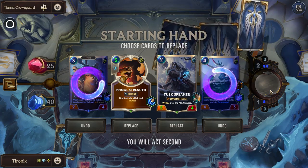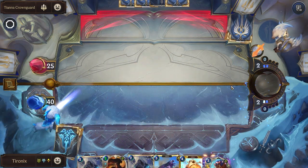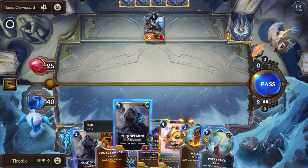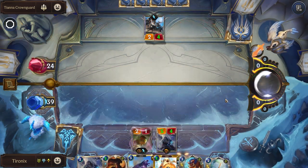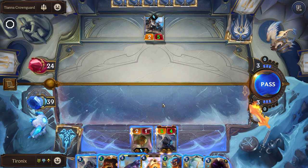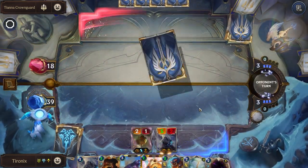Let's get rid of some of these. Nice to have our Tusk Speaker in our opening hand. Sadly another round where we don't start with the Attack Token. Normally you only want to play Tusk Speaker either to trigger Plunder, or on your off turn where you can't attack, since you can still get that Nexus damage down. Good amount of damage and we have our Gnar on the board.